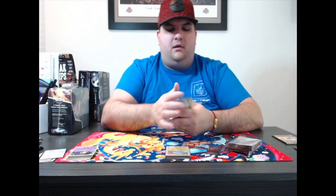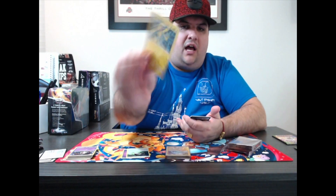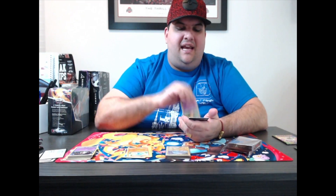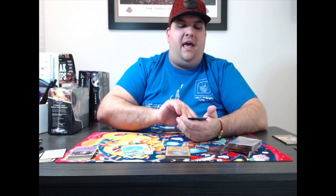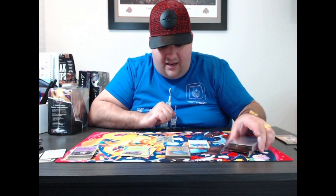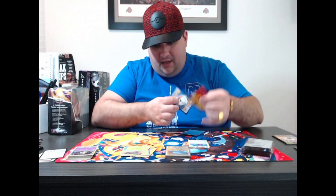Fourth pack: Psychic Energy, Aromic Energy, Galvantula — I can't say it — a Swellow, a Wailord, Dedenne, Pikipek, Cyndaquil, Petilil. Then a Reverse Holographic Snorlax — I love that card, it's a nice rare — and an Exploud. So I got two rare cards in this pack opening, which is great.